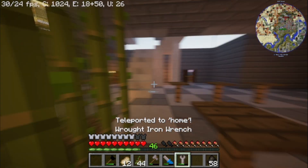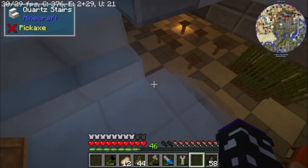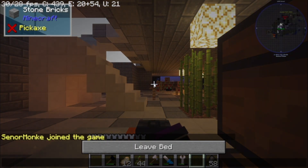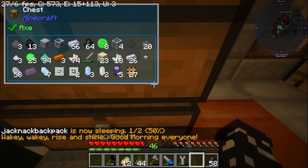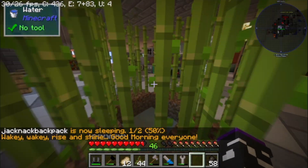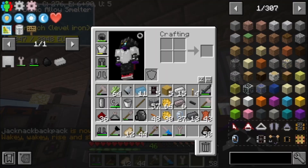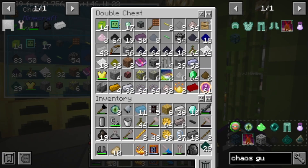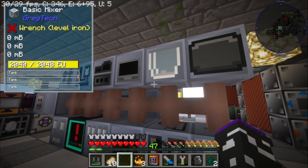Since fall damage is off, you don't have to glide all the way down to the floor. If you have dark steel boots and they're completely charged, they should prevent you from taking any fall damage.